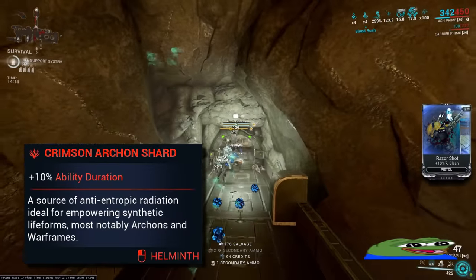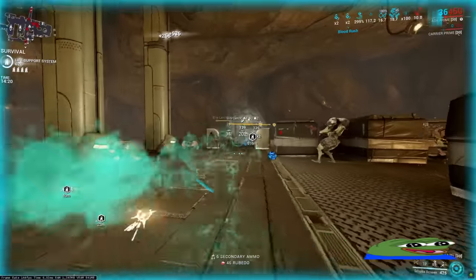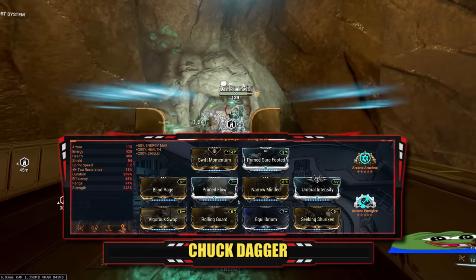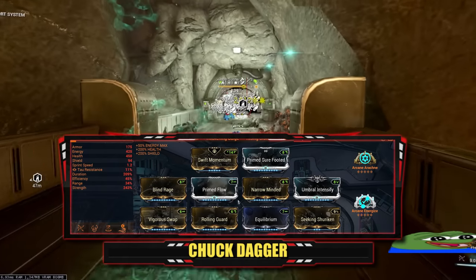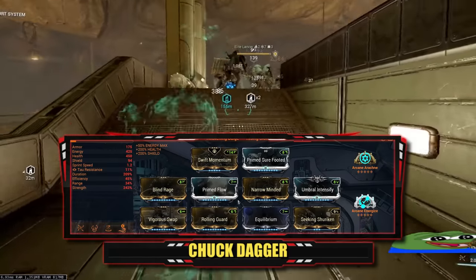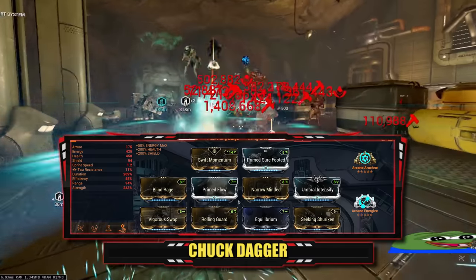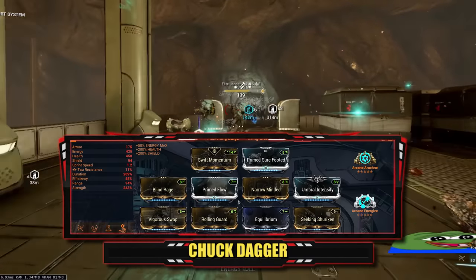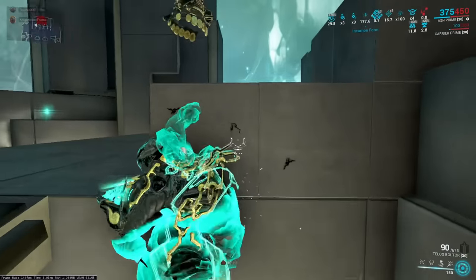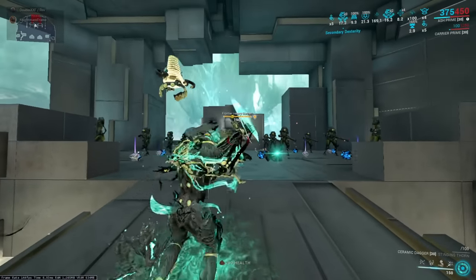For the Ash build, I have 1 Archon Shard for 10% additional duration. You can add 2 yellow shards for casting speed, otherwise this is all you need. In the Aura I have Swift Momentum, with a 6-second combo duration and 30% heavy attack windup speed. PSF, because spending less time on your back is a huge DPS increase. Ability Strength is at 243% with Blind Rage and Umbral Intensify. Duration at 209% thanks to the Archon Shard and Narrow-Minded. Seeking Shuriken for armor strip, Prime Flow for the energy pool, and Equilibrium for orb pickup conversion. Vigorous Swamp and Arcane Arachne are my universal base damage buffs, which affect the projectiles from Ceramic Dagger.